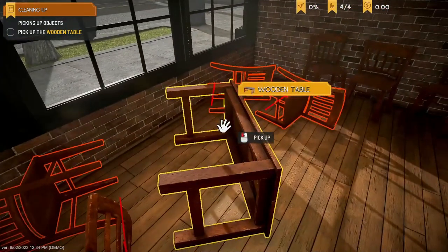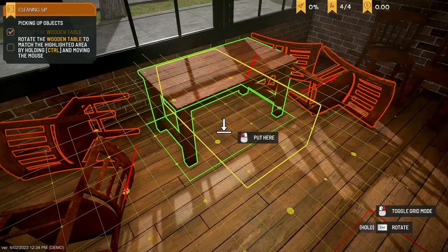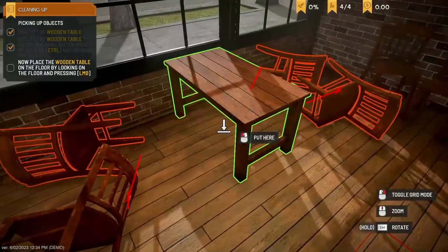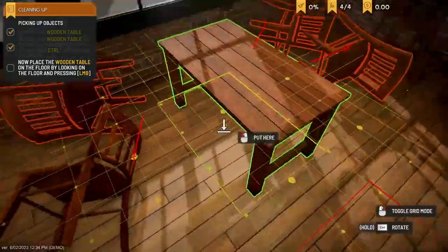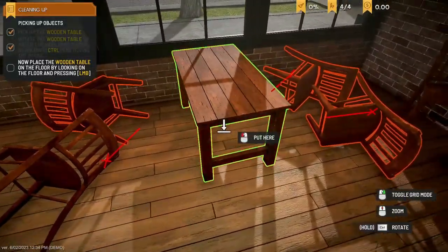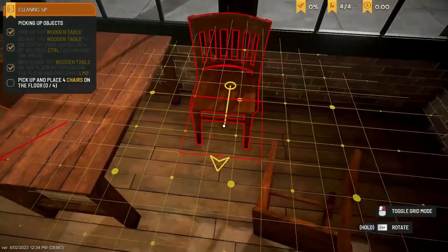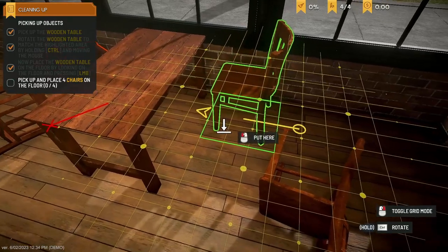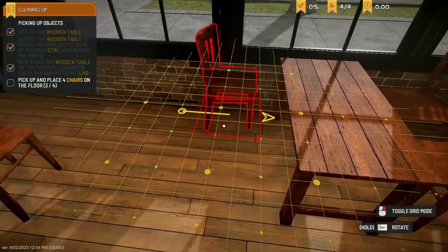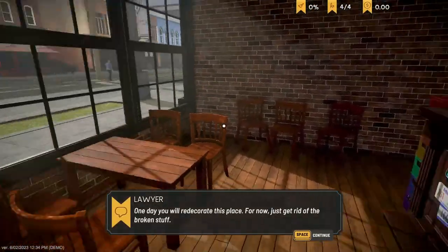First things first, we've got to pick up a wooden table. We're already trying to decorate the place. We can rotate with Control and toggle the grid on and off — with grid on it's fixed placement, without it's all smooth. We'll put you straight in the middle there, make it look nice. 'Unreachable for customers' — okay, we're going to fix that problem and place you about here. We've got two tables placed now, and the place is already looking real nice.